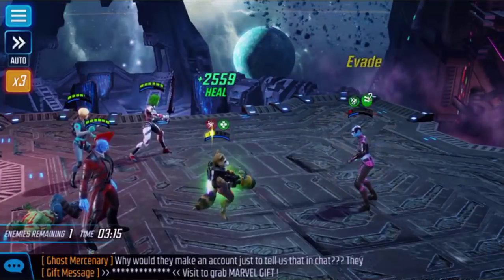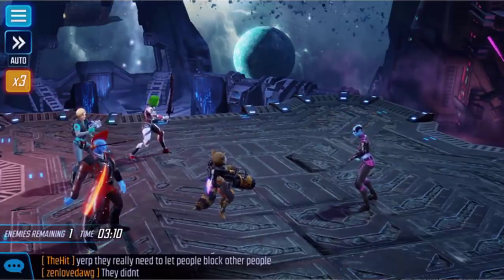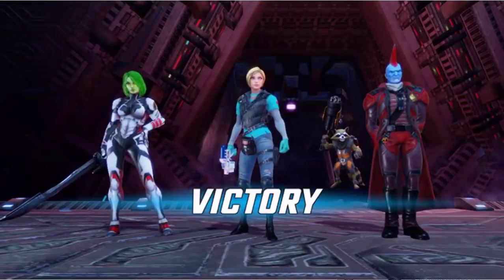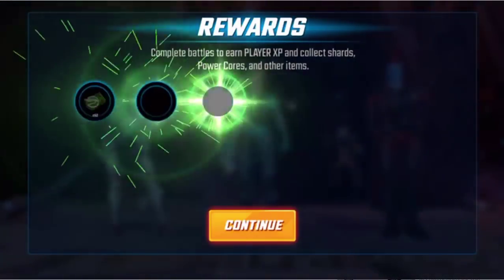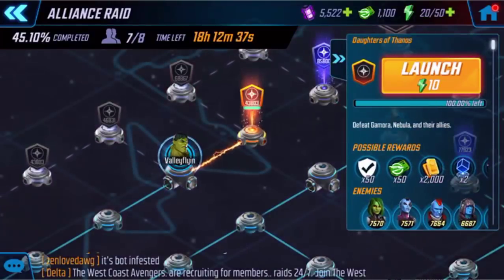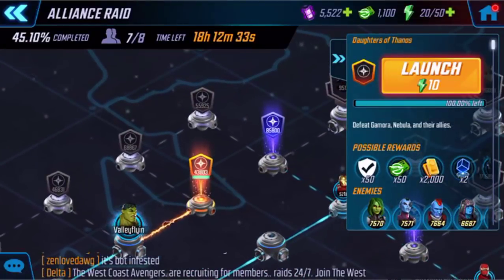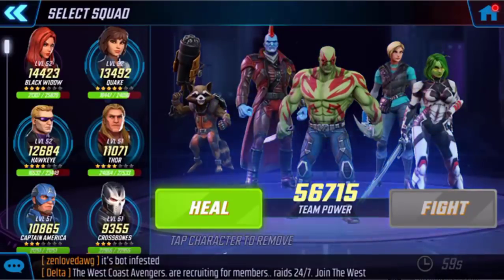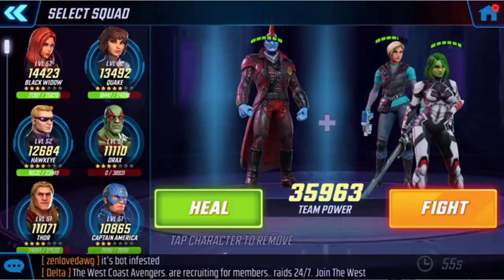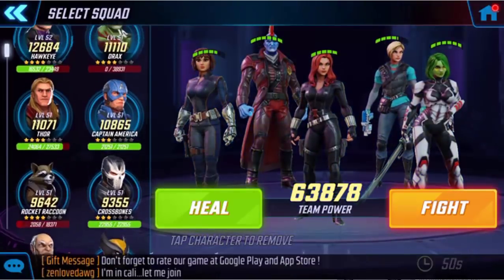Drax is dead unfortunately — I couldn't heal him because of that heal block. We got through this one though. The top team is still looking in pretty good shape, Night Nurse is still looking good. We lost Drax but I think I could slide Crossbones in there. Let's go to the next battle — Drax is out, Rocket's pretty much out. I don't think I have enough to do a heal.